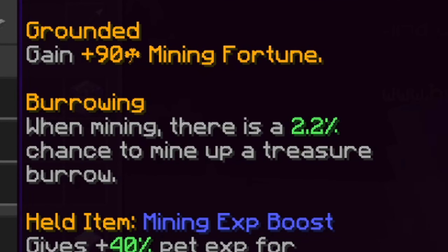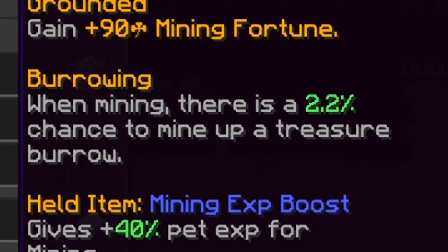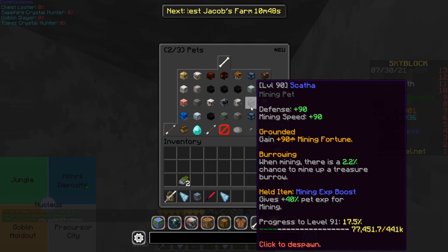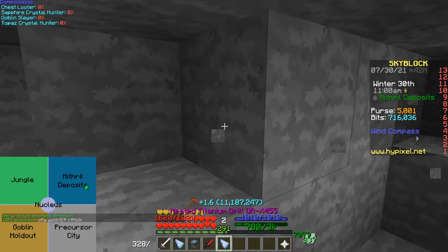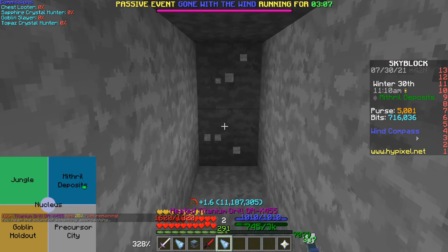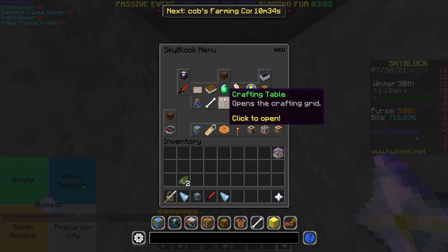As you guys can see, this pet can give us potentially mining speed of 100 and mining fortune of 100, alongside a 2.5% chance to mine up treasures, which is going to be pretty interesting — to see what type of treasures we can get and if this is actually any good. Hopefully the treasures are going to be amazing, but knowing Hypixel they might not be. But anyways, this pet is pretty outstanding. Let's begin mining, and we also have the wind compass here which would make us technically faster.